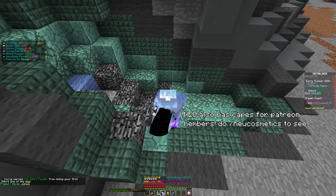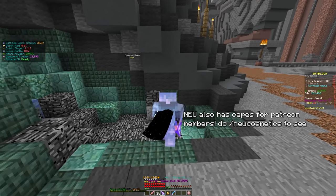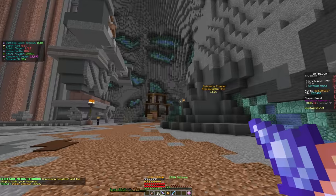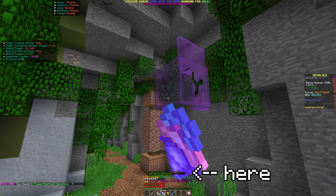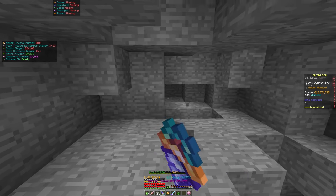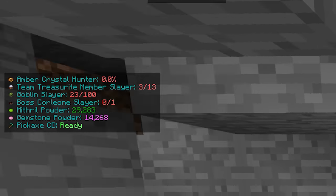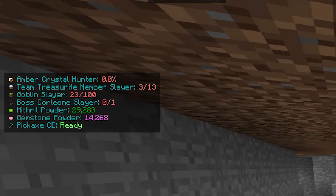Mining. The mining aspect of NEU is probably the largest feature in the entire mod and adds a whole bunch of utility. The most basic feature adds waypoints around the Dwarven Mines that show you exactly where your commissions are and where all of the emissaries are when you finish a commission. There's also the ability to show a bar of how much fuel your drill has left. Some of the bigger features include the mining overlay, which shows a bunch of information with all of your commissions, powder amounts, and your pickaxe ability cooldown, and works in the Crystal Hollows and the Dwarven Mines.